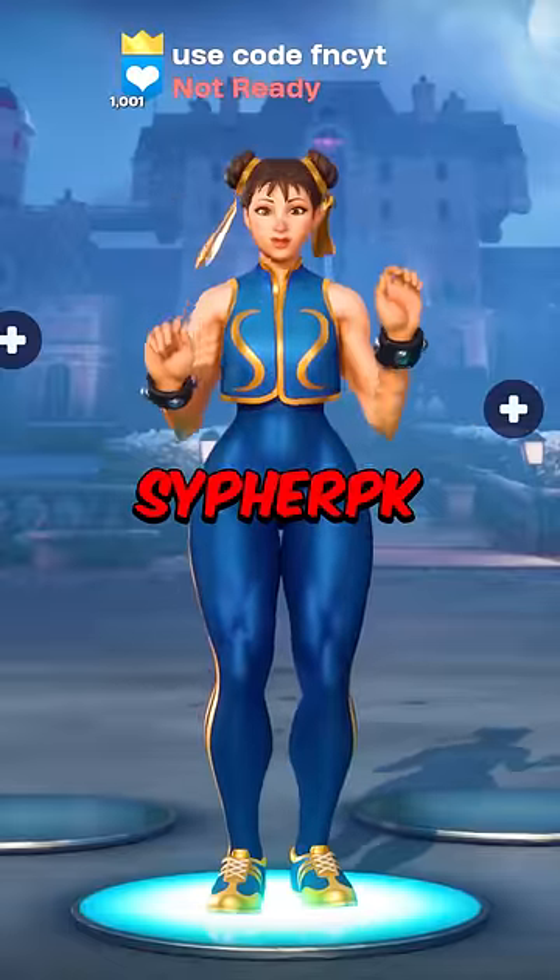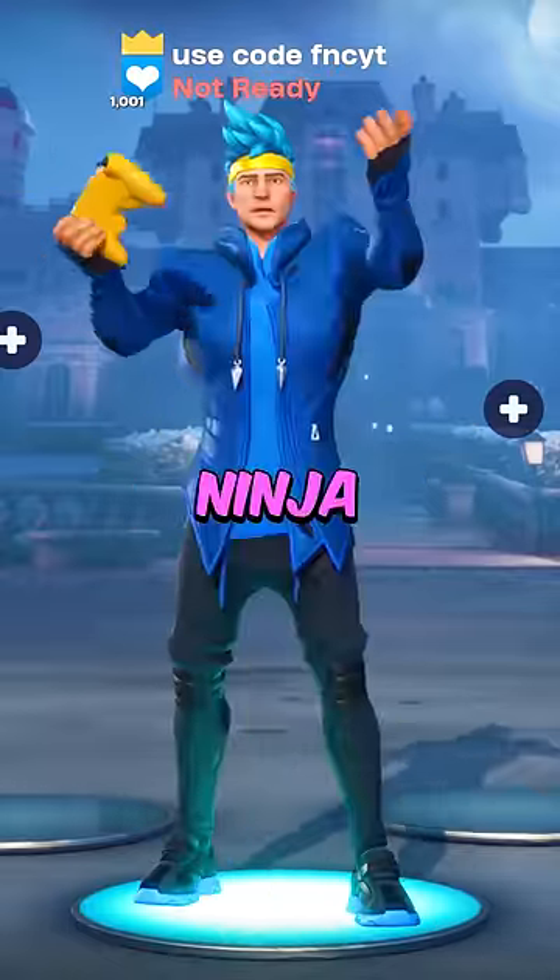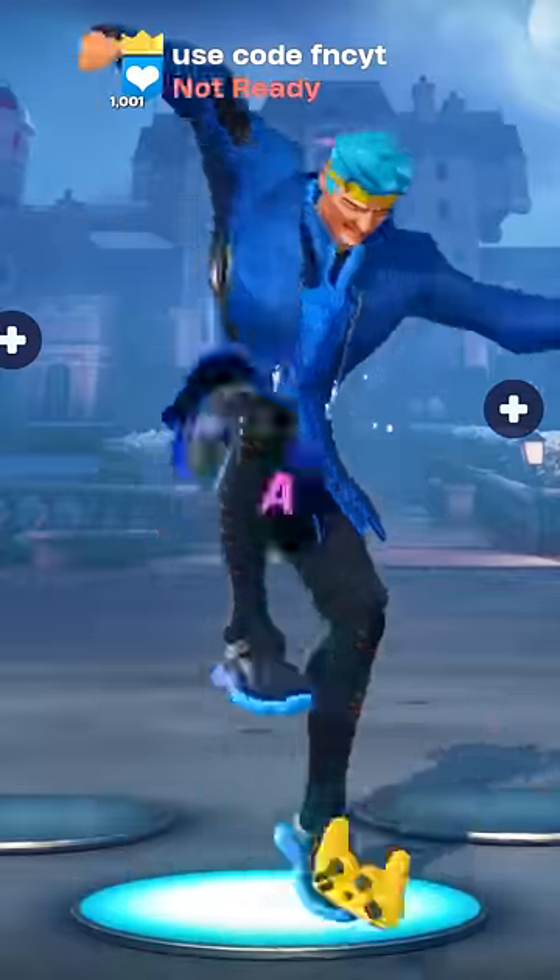Number 10: Chun-Li. Heart mode for Cypher PK. Number 9: Ninja. Use this and you're getting boxed like a fish.